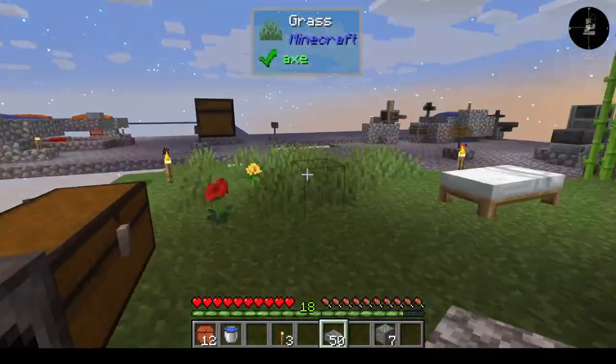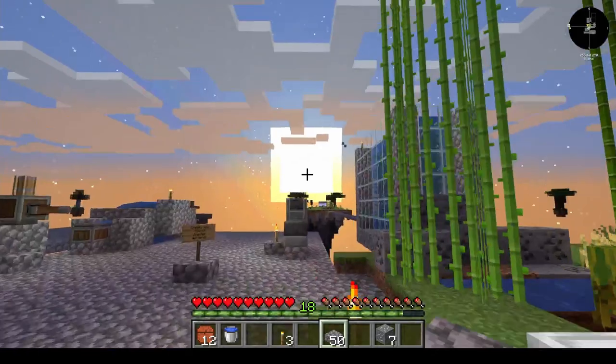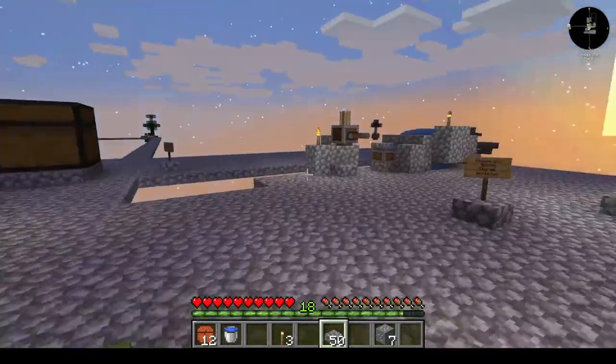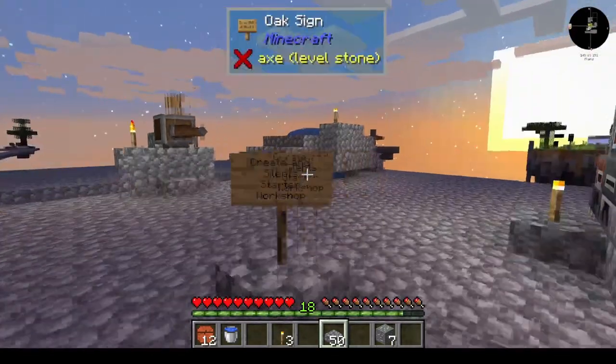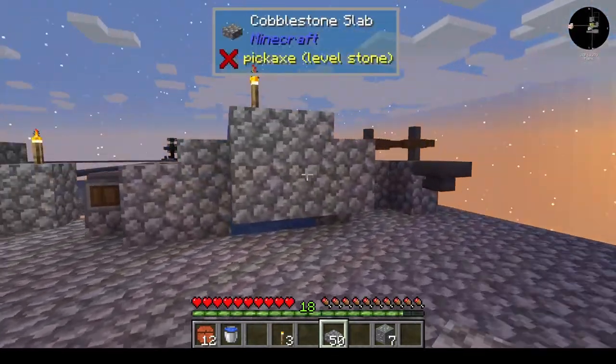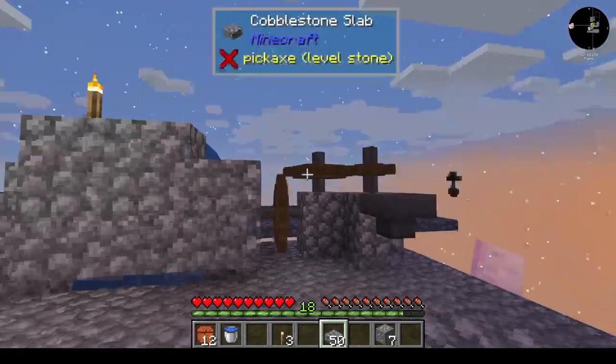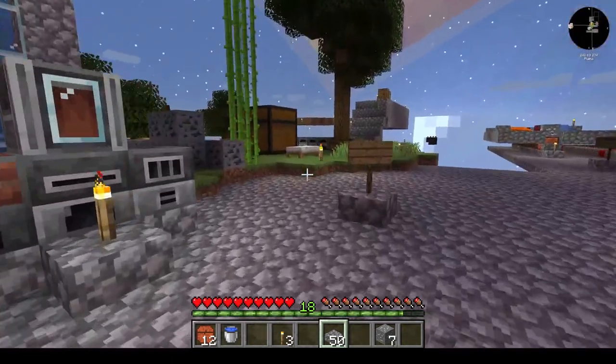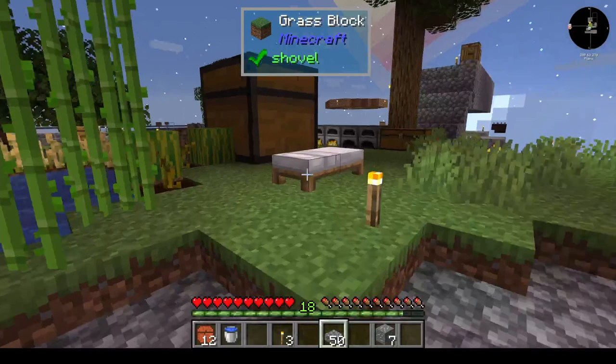We're going to do some interesting stuff with Create today. It looks like the sun's just about to set, so we'll sleep in a second and we'll get started. But before that, we'll talk about what we've done off-camera. We added an extra water wheel and this little contraption right over here for a mill, which we'll use a little bit today.